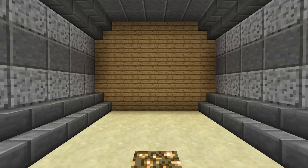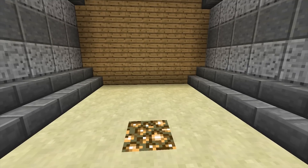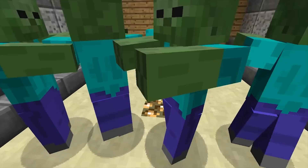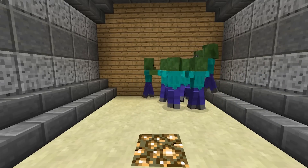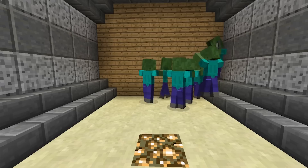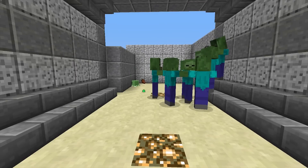You'll see I have these planks set up in front of me. This can be done with any block you want — it's pretty simple. It's just a matter of changing the ID in the command block. What happens is we spawn in these zombies; gonna spawn in a ton of them just to speed up the process, and they will run over to these blocks and start attacking them.